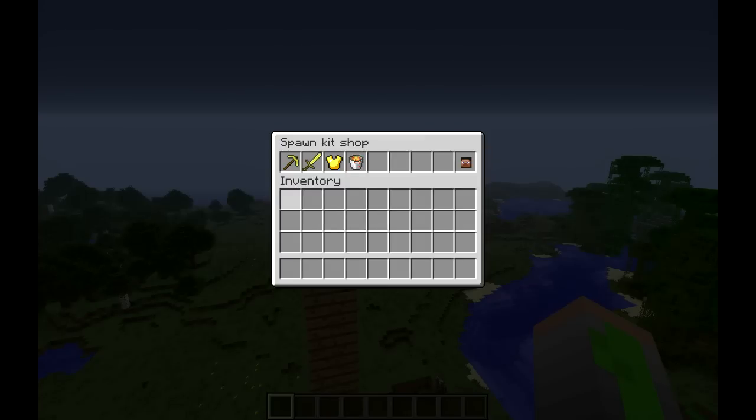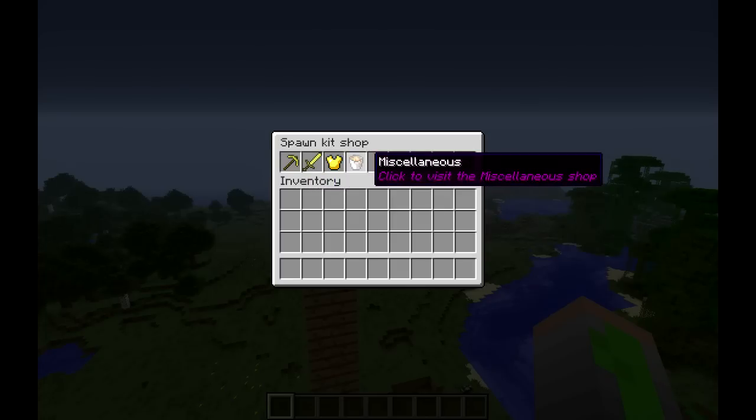This is a feature in Bukkit that allows you to create fake chests, and you can also set custom sizes. So this only has one row. And if you hover over these items, you can see: tools, weaponry, armory, and miscellaneous.